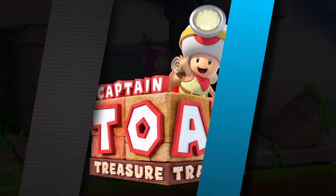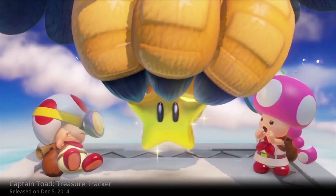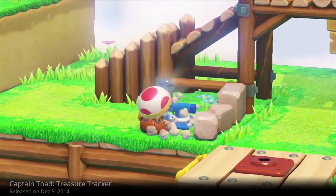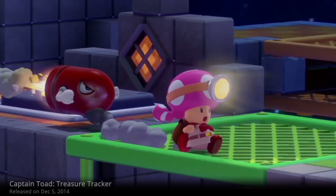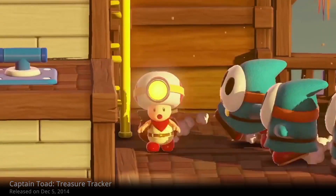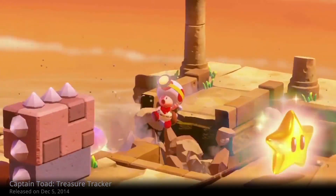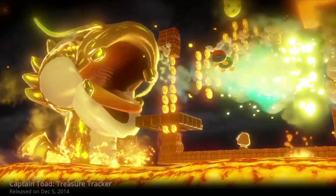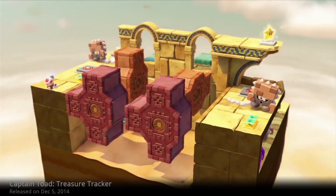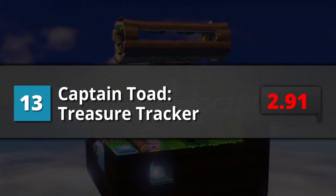Ranked number 13 is Captain Toad Treasure Tracker. This may not be your typical platformer, but it's so much fun. It's a platforming game where you can't jump, which is odd for the genre. Treasure Tracker's clever use of the map, objects, and puzzles dissipate this notion. The camera control plays a very big role in the game — limited but clever mobility, great diorama design levels, and very memorable unique gameplay. A playscore of 8.36.